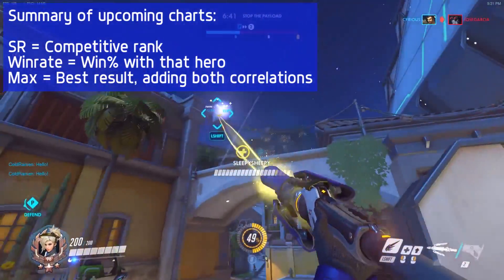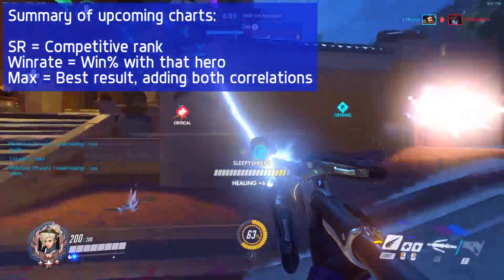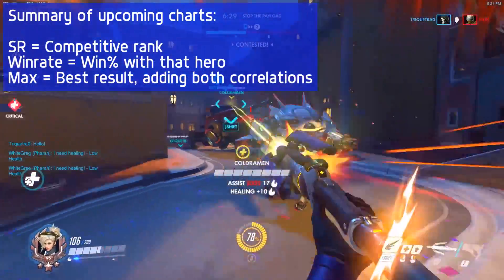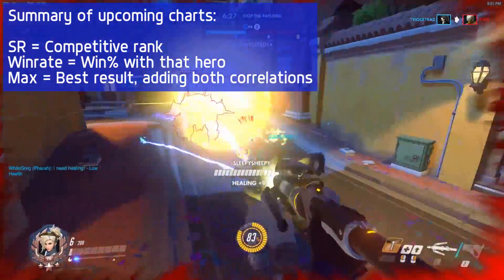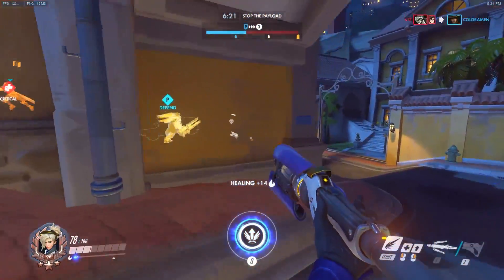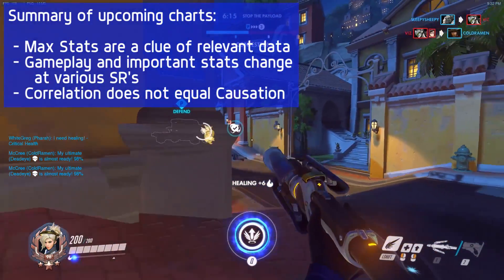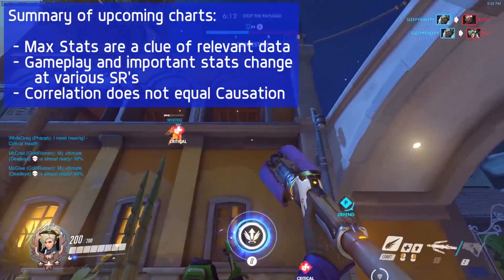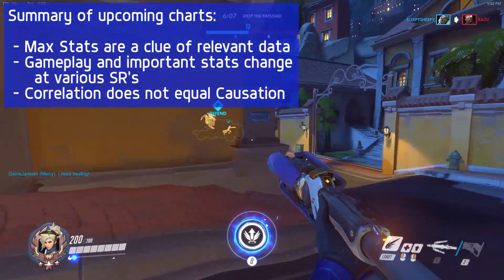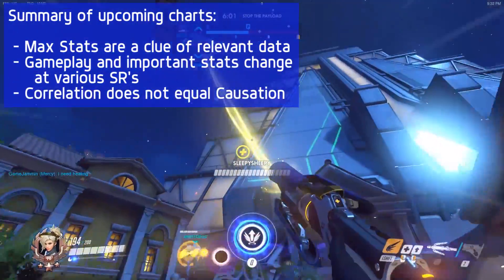One more note: the SR correlation doesn't have anything to do with how many points a player gains or loses. It simply has to do with a stat that goes up or down based on being at a higher ranking. For example, at bronze, the average soldier may get 0.5 kills per minute, while at diamond it may get 1 kill per minute. So the max stats are going to be the clues we use to do deeper dives into the data. We're going to look for stats that have really big positive or negative correlations, or maybe even no correlation at all, and go investigate them.